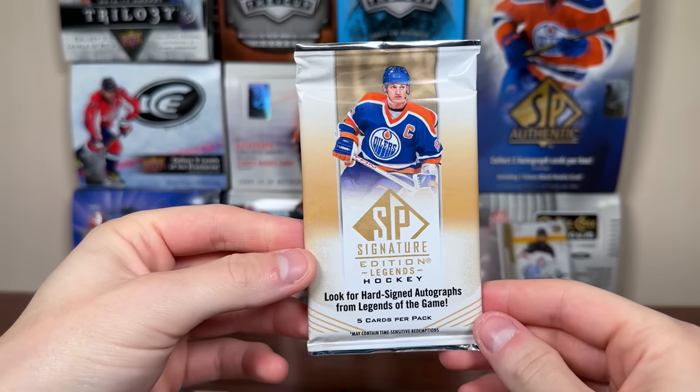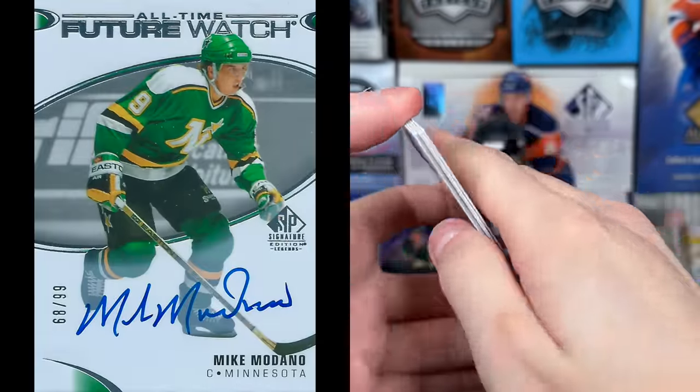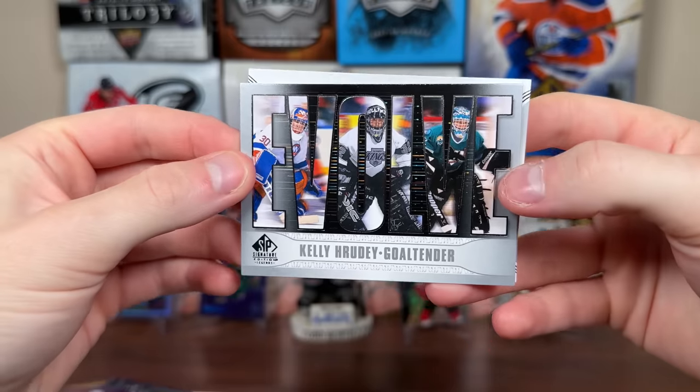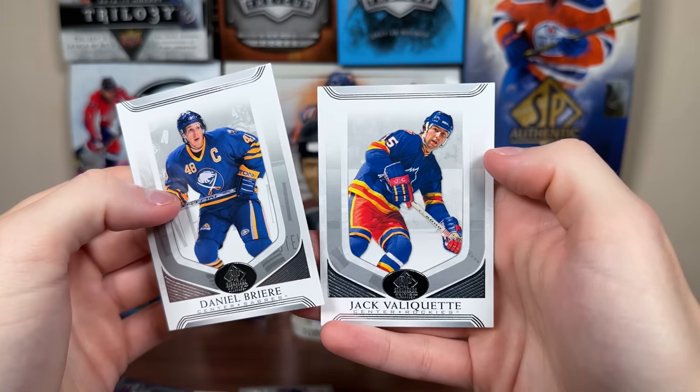And then let's do SP Signature Edition Legends — been wanting to go back to this product for the longest time. The Future Watch Autos in here — the Legend Future Watch Autos are really cool. I don't think we have one in here. But Andrew Raycroft, Jorgen Patterson, we have Evolve of Kelly Rudy there — Islanders, King Sharks. There's Danny Briere and Jack Velka.